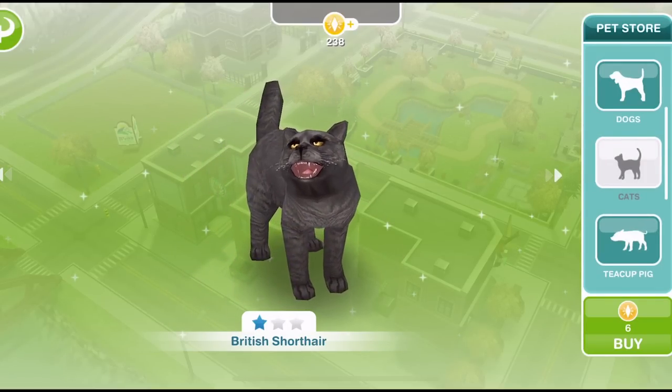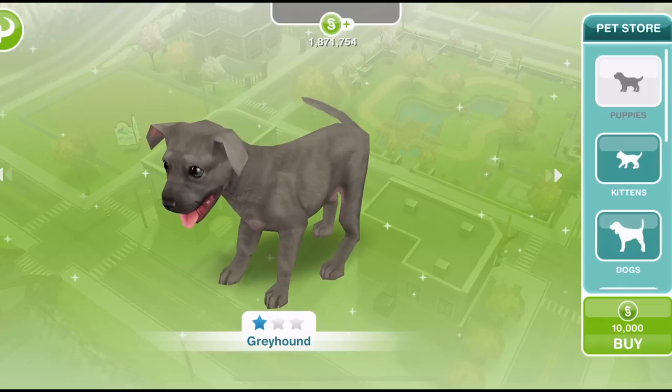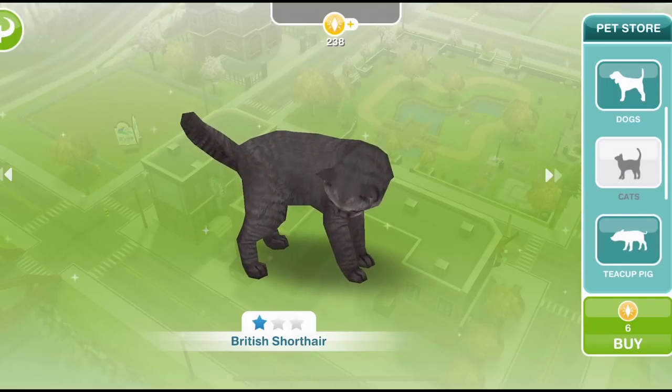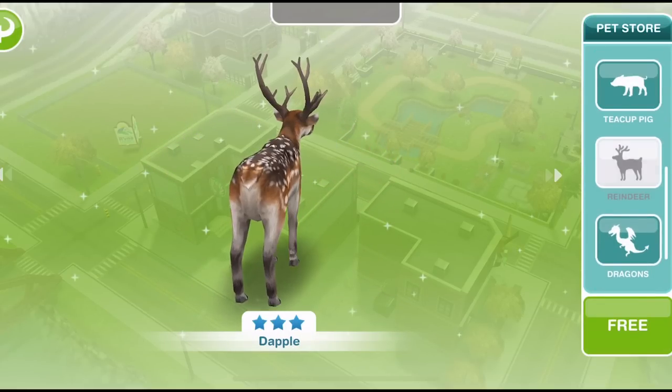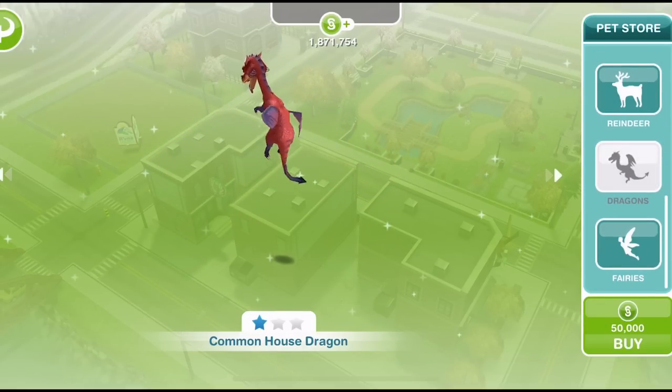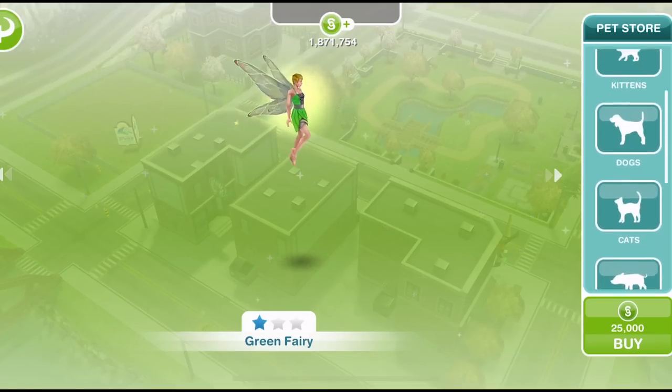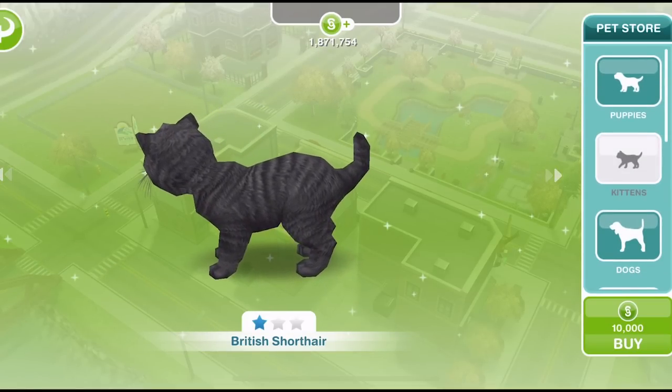Initially you only start out with dogs and cats, but as you complete various quests you win different pets as prizes. So I have puppies, kittens, the dogs and cats we start with, a teacup pig, reindeers, dragons and fairies. You may not have them all.